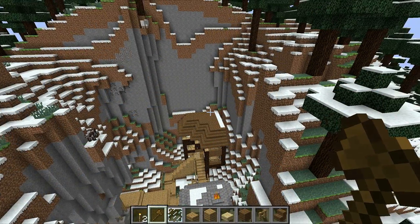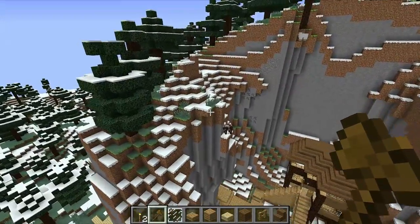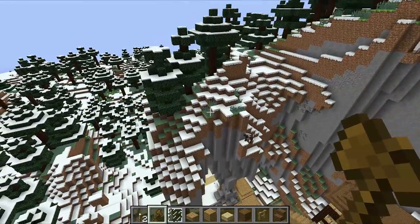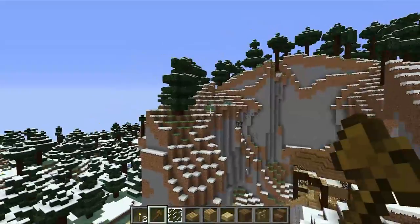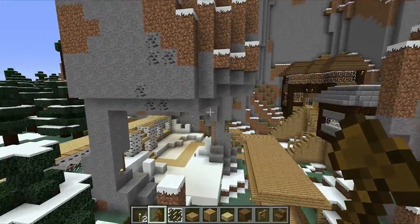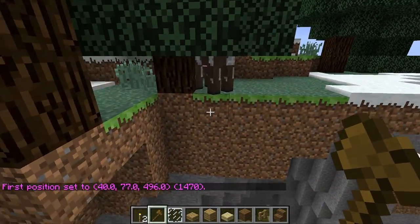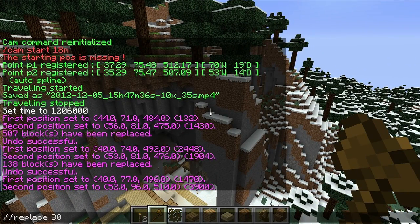I had this idea to replace all of this mountain with snow blocks. I do like the way snow looks when it falls on it, but underneath the trees there's not going to be snow, and if it's going to be a ski resort we're going to need some snow. WorldEdit has a replace feature. I'm a little scared to use it because it could crash the server and it's going to replace all the trees with snow, so I'll probably have to replant all the trees - but I think it's worth it. Let's do a quick little spot right here and see how it turns out. This replaces all blocks except for air with what I tell it to. Let's try replace 80.